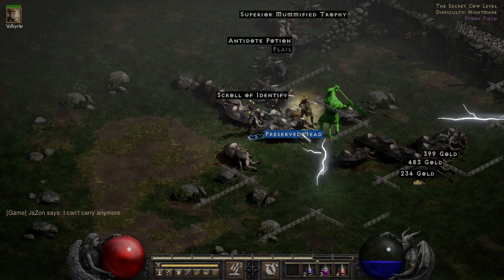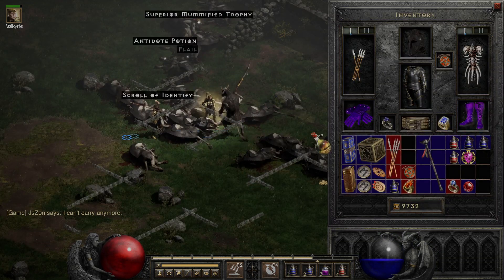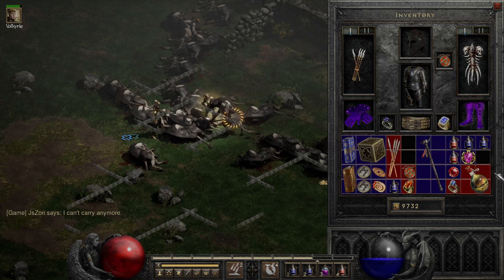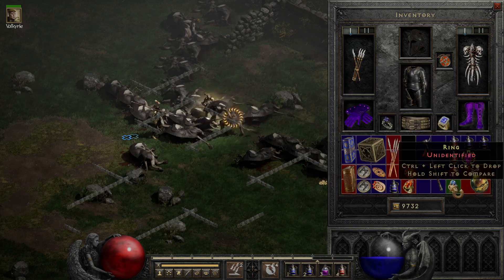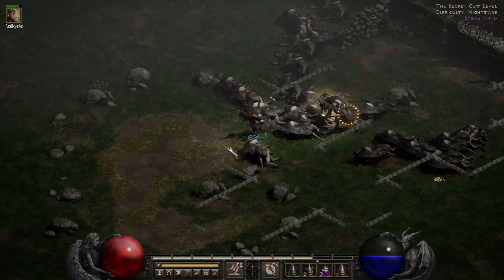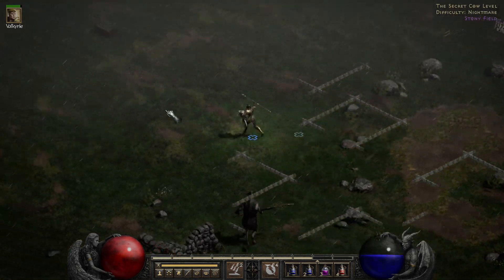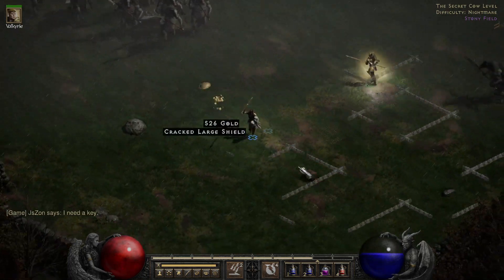We got a yellow ring — that might be really good. Let's check it out. One to revive, it might be something. Life steal, poison... lightning res. That's not really worth anything, we're just going to sell it. Probably should have bought some keys for this trip.